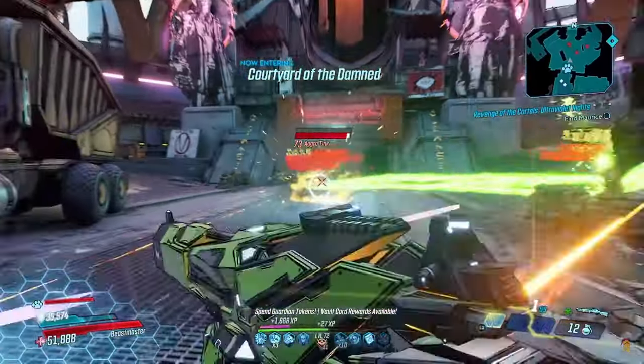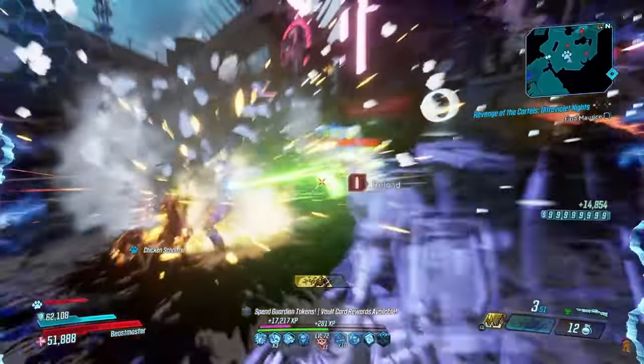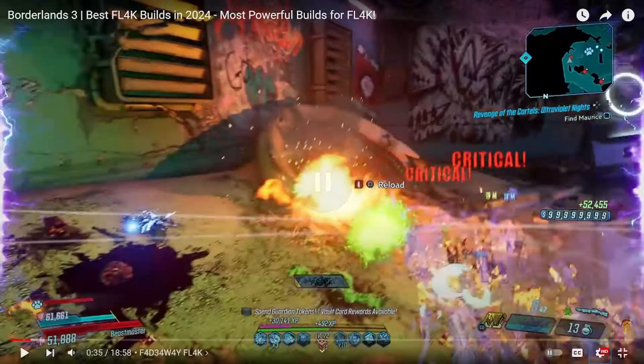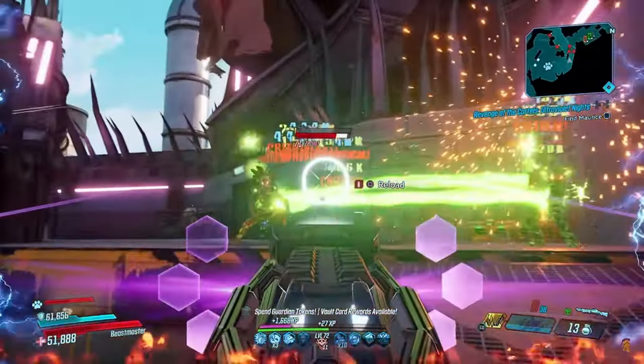We start with the Flak build that maximizes the criticality of your weapon. Now I have watched this video once through before and I loved it so much that I felt like I had to come through and do a react video. This first build is going to be your classic Flak build — the one that I showcased in my Fast Mayhem 11 guide. This build is, of course, Fade Away Flak.